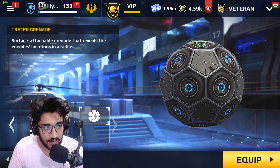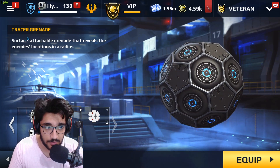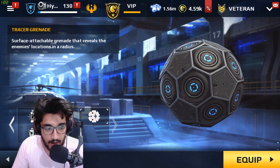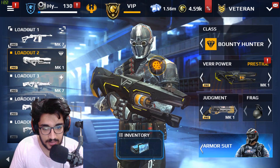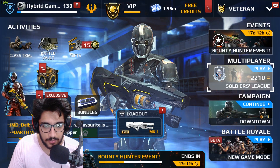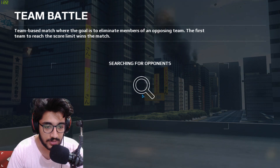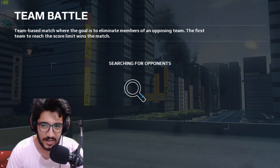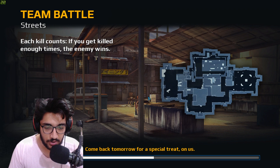They sent me the new grenades as well. I got a smoke grenade and the tracer grenade. You guys know what a smoke grenade does, but a tracer grenade is basically a surface-attachable grenade that reveals the enemy's location in a radius. I'm going to keep that for a later video. Today I'm just testing out the new military support set. We're going to be jumping into a game, and I'm going to be playing with the war power because it's the weapon I'm most comfortable with. It's a bounty hunter weapon, so I can easily use my military support set.